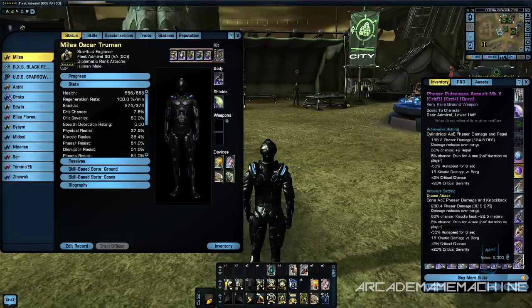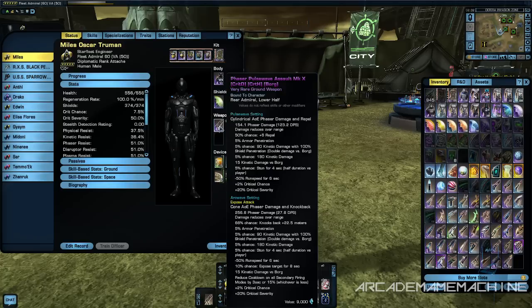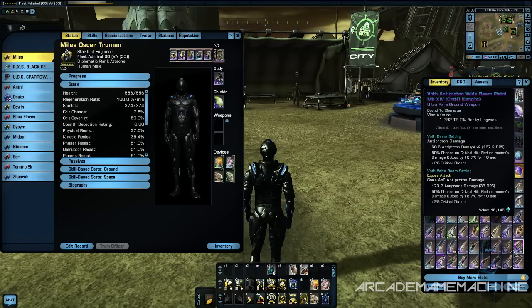When you're looking at stuff in your inventory — even though I'm in a ground instance at level 50 — the stats don't change while they're in your inventory. As you can see, it's now showing 123.2 DPS with 154.1 phaser damage, then 168.3 and 134.6. So what's shown in your inventory is the natural power DPS.